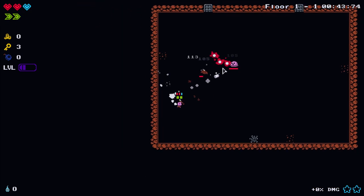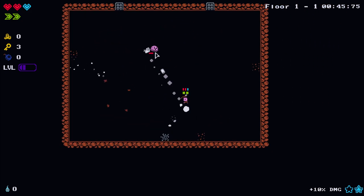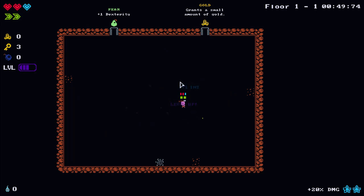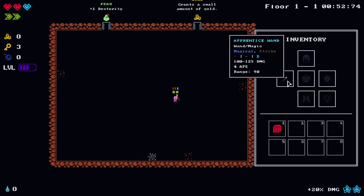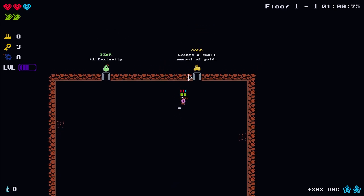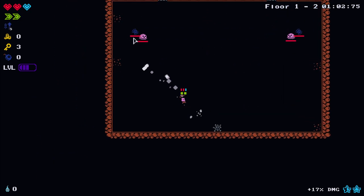On the wand, if I press F, the blue D indicator means the more intelligence I have, the more damage this apprentice wand will do. We'll get more gear as we go on. We haven't got any gold yet so let's go get some from this room.